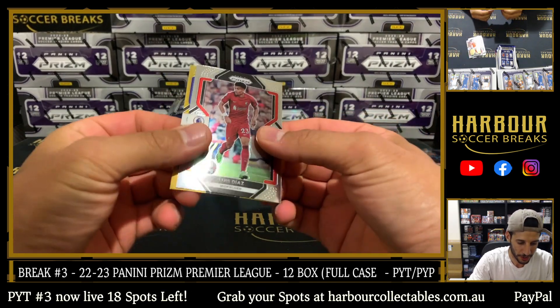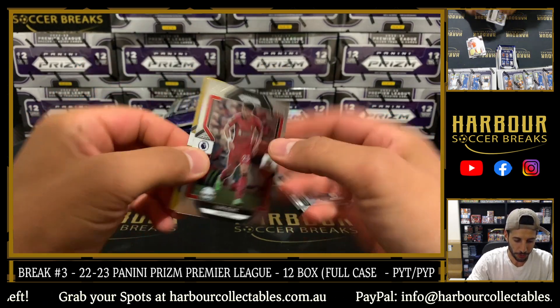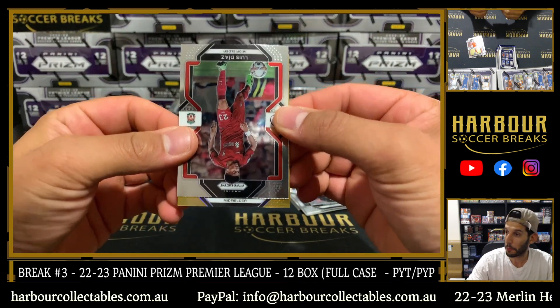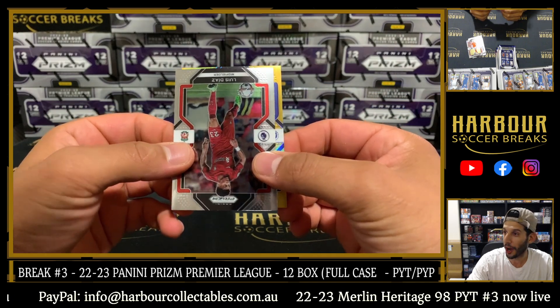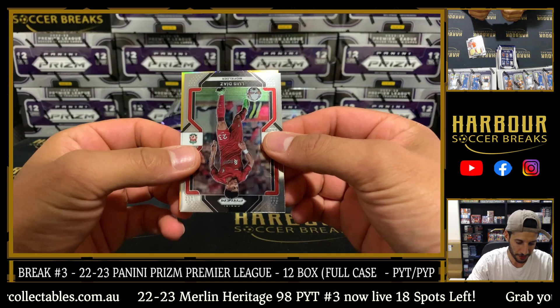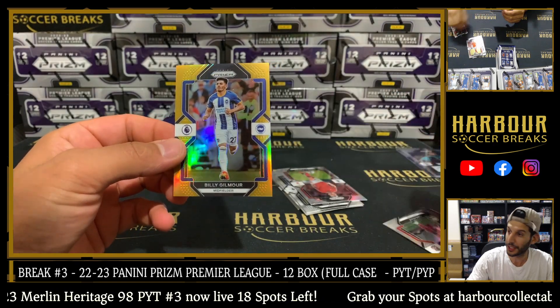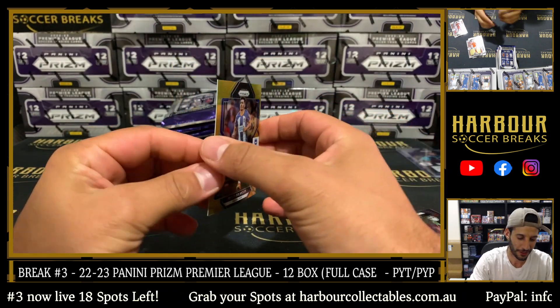It is blue. Let's see what it is — it's a midfielder. Let's see our team: Brighton. It's going to Anne. Good luck, Anne. It is Billy G on the gold. Nice hit there — two of ten.